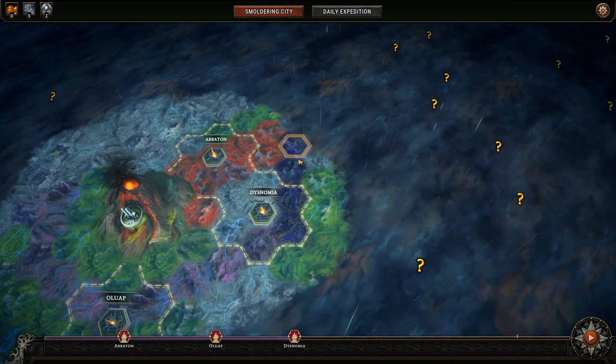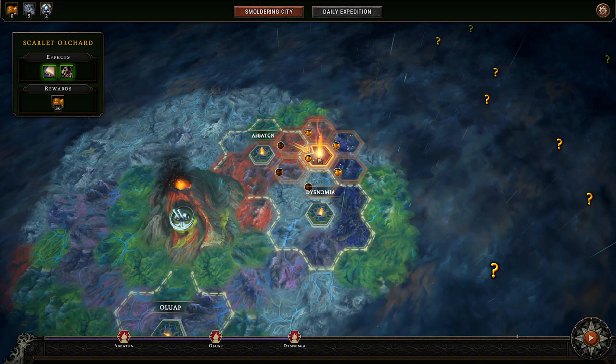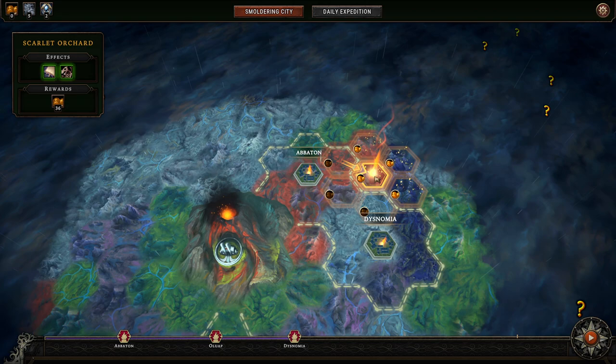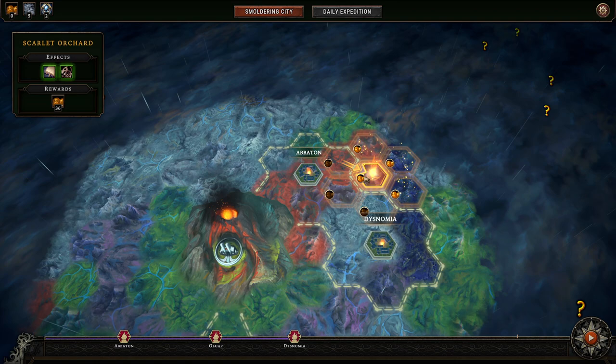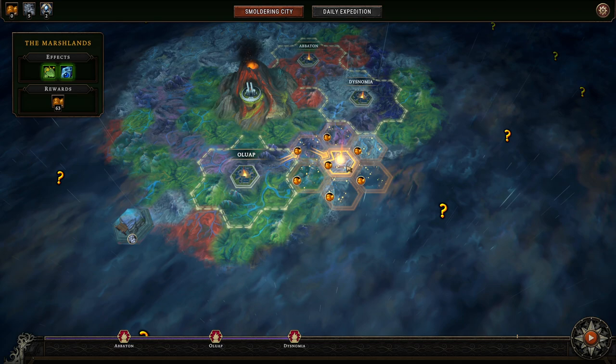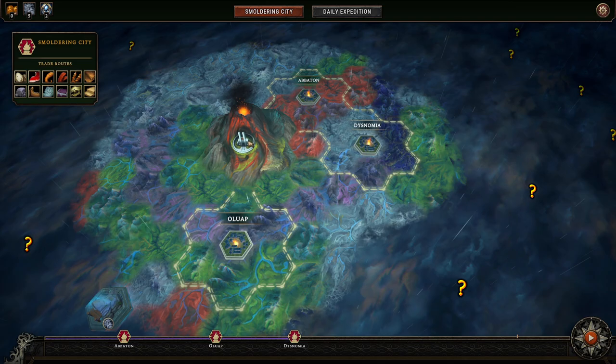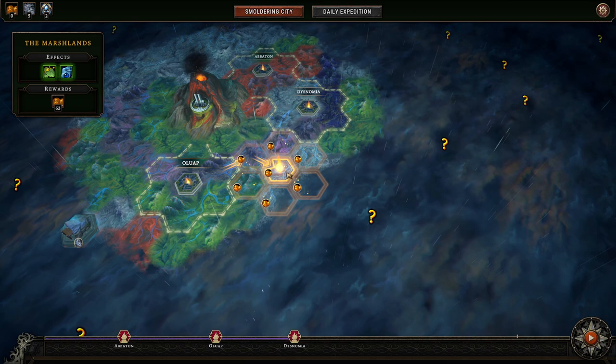Where are we going to be placing ourselves? I cut myself off from a lot of our rewards — if I have full surrounding spaces, I get 63 food stockpile at the end. But if I put myself in a position cut off from three of those, but with very quick trade routes to Abiton and Disneymeer, I'd get significantly fewer rewards. I think this marshlands position is correct — equidistant from Oluwap and Disneymeer, and relatively close to the smouldering city itself.